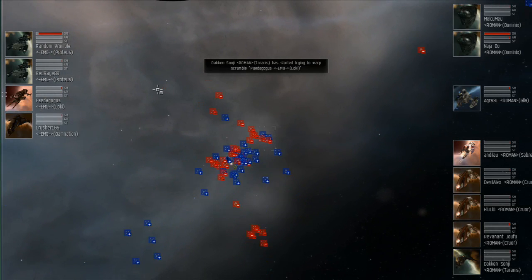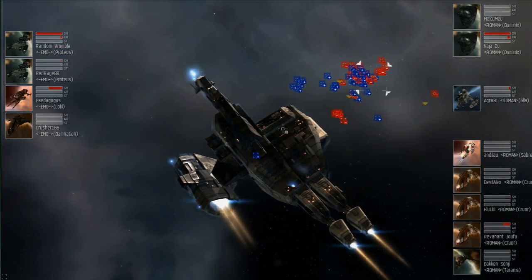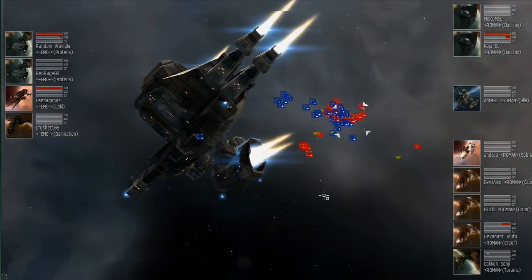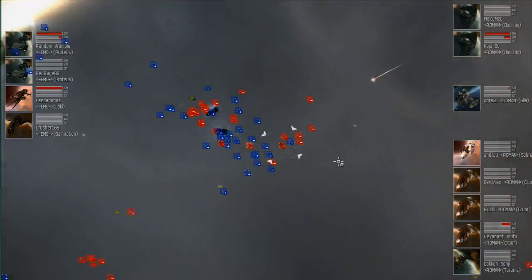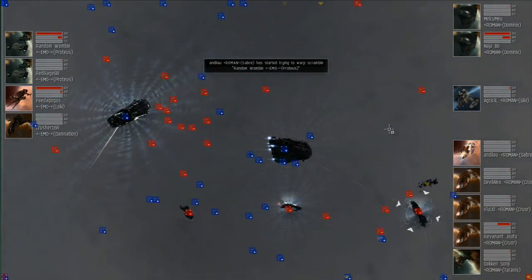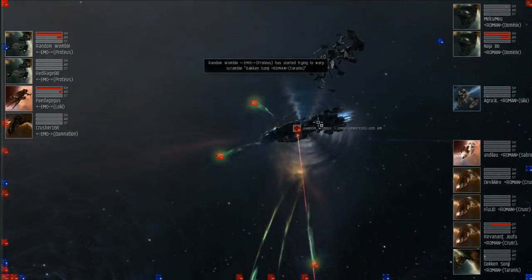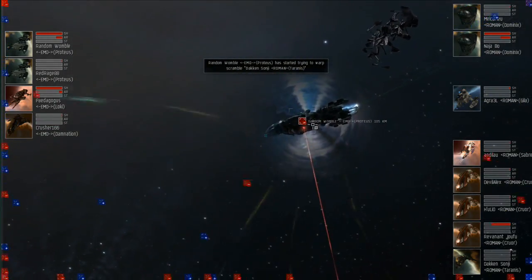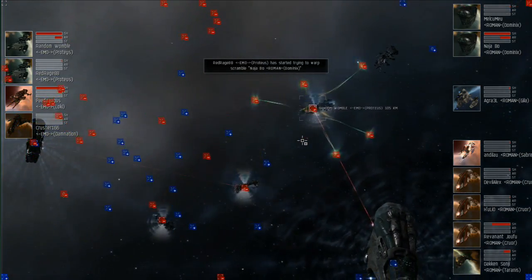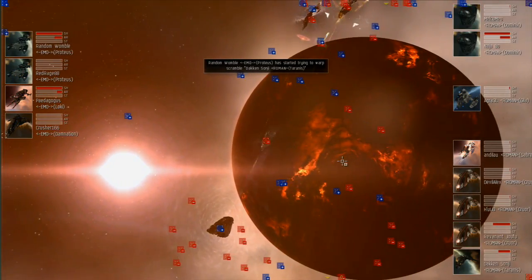The second Dominics is now the target from Legger Romana. On the Electric Monkey Overlords side, a Proteus is starting to take armor damage — looks like they're bouncing back and forth between the Proteus and the Loki. Neither one has any shields left. The Loki was being supported quite heavily, but they've switched targets to the Proteus again. Both ships are taking damage now; they're splitting fire between the two, and one of their two remaining Dominics has hit 50% armor.